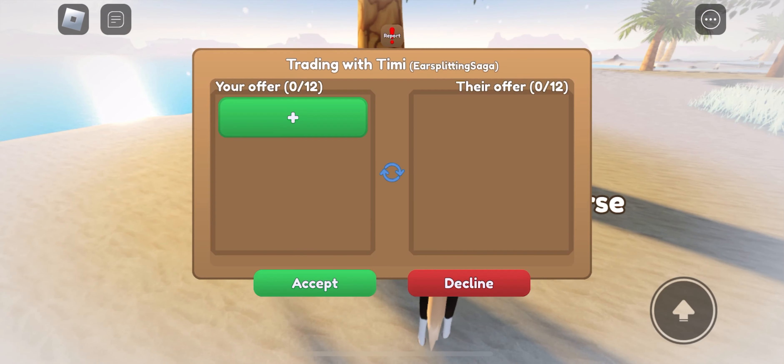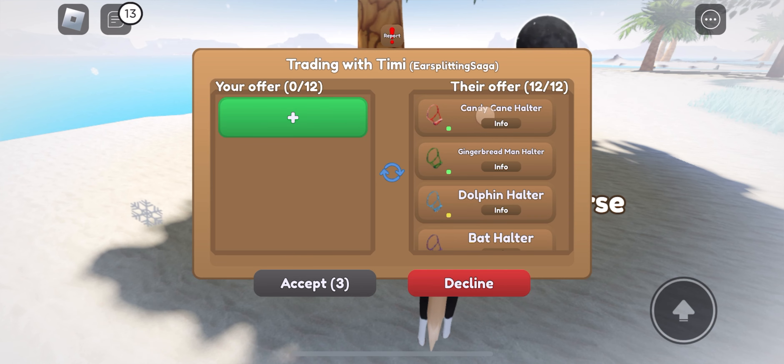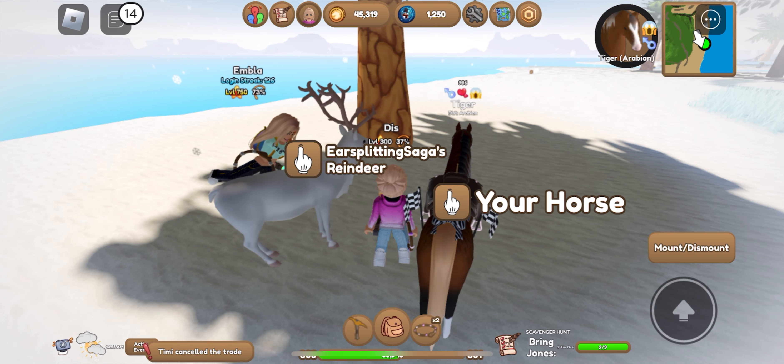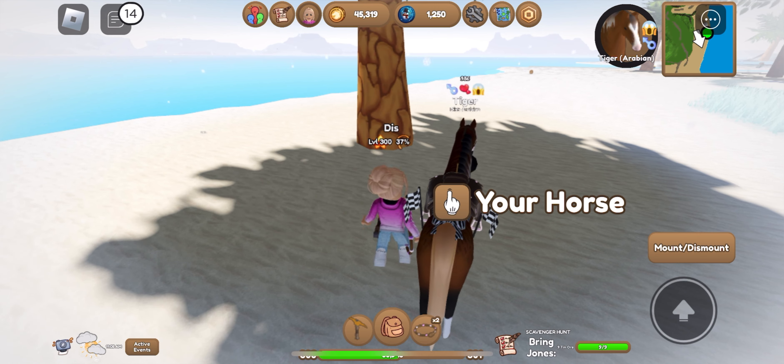I remember that I have some inventory space left on my other account, so I'm gonna trade it and give some things to my other account. It says on my other account that my inventory is so overfilled that I can't even trade. So I'm just gonna go and sell some stuff.